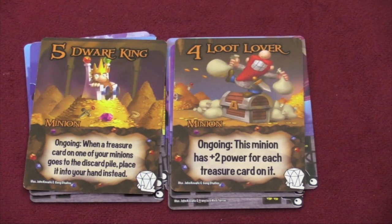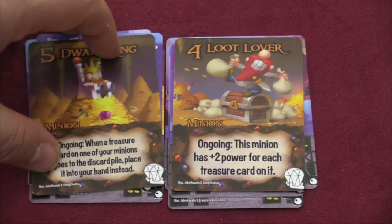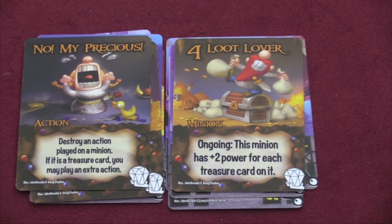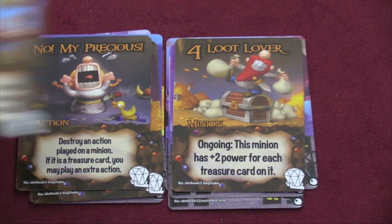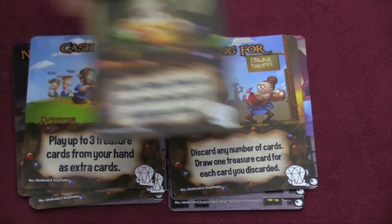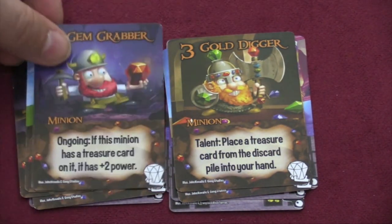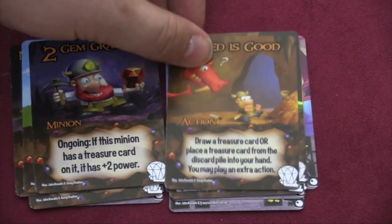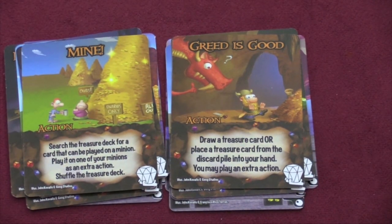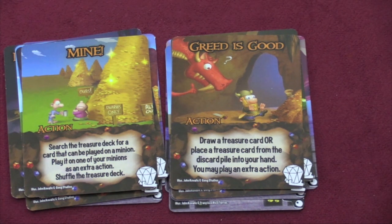The dwarves also focus on treasures. The dwarf king and loot lover are highlights. One dwarf puts a treasure card from the discard pile into your hand instead. Another gets plus two power for each treasure card on him. Another destroys an action played on a minion — if it's a treasure card, you can play an extra action. You can discard cards to draw a treasure for each one discarded, play up to three treasure cards from your hand as extra cards, or search the treasure deck for a card to play on a minion. If you really want treasure synergy, mix the dwarves with the thieves.